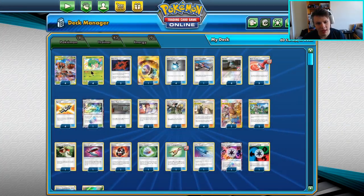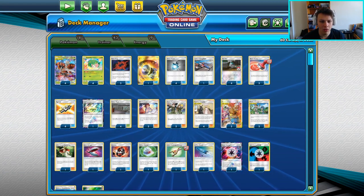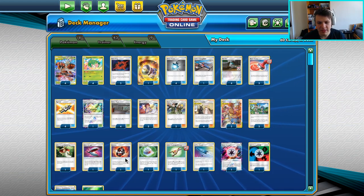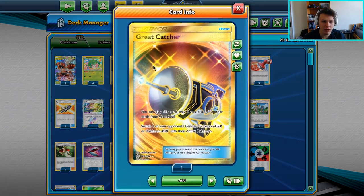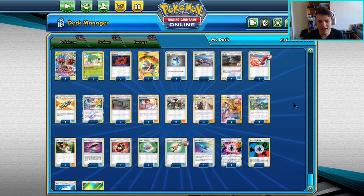We got one Lana's Fishing Rod — if they KO one Shaman or we need to get it back, a Buzzmosa, we can. Or if we want to reuse one of our Trainer cards, we need a second Choice Helmet, second Beastite. Probably never need a second Amulet, but who knows. Four Great Potions for some more healing. And then I only play one Great Catcher to give us a little bit of help to close out games sometimes. And that's the list.